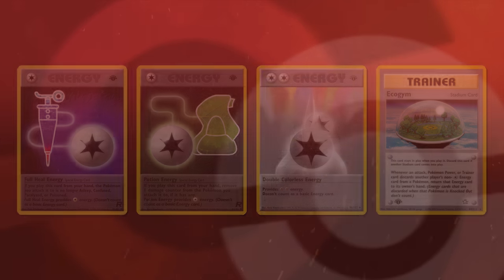Dating all the way back to base-set Clefairy, Wizards had an extensive track record of mistranslating cards — ranging from Team Rocket Grimer, whose Poison Gas attack should poison rather than put the defending Pokémon to sleep, to the ridiculous misprint on Blaine's Charizard's first attack, directing the player to discard Fighting energy then referencing Fire energy later, even though the attack cost Fire energy. Given the decentralized nature of the game at the time, Wizards deemed it easier to play cards as printed.